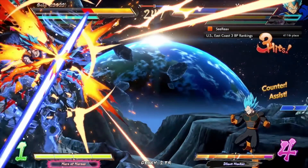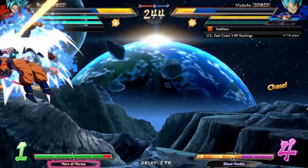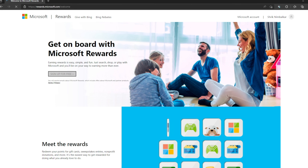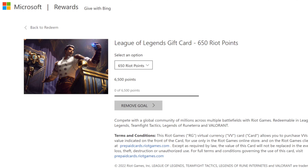To do that, first visit the Microsoft Rewards website, then sign in with your Microsoft account — or sign up if you don't have one already. Once logged in, look for the redeem section on the home page and head towards the League of Legends gift cards. Players will have two options: either 100 RP or a 650 RP gift card.